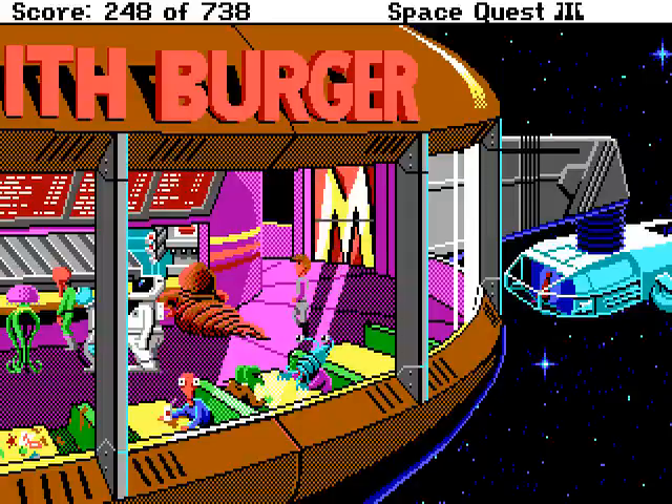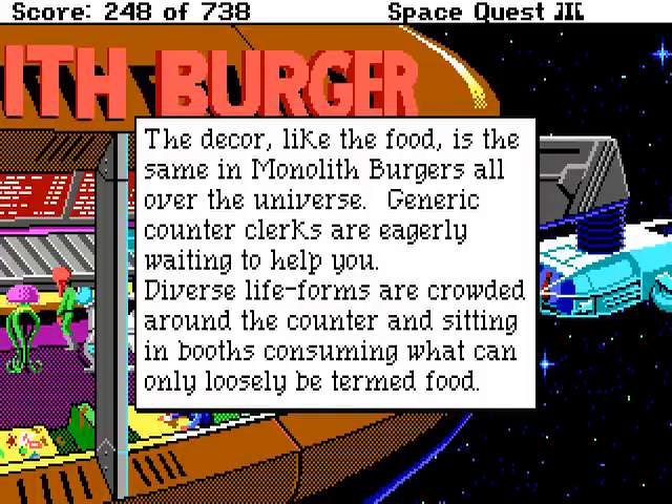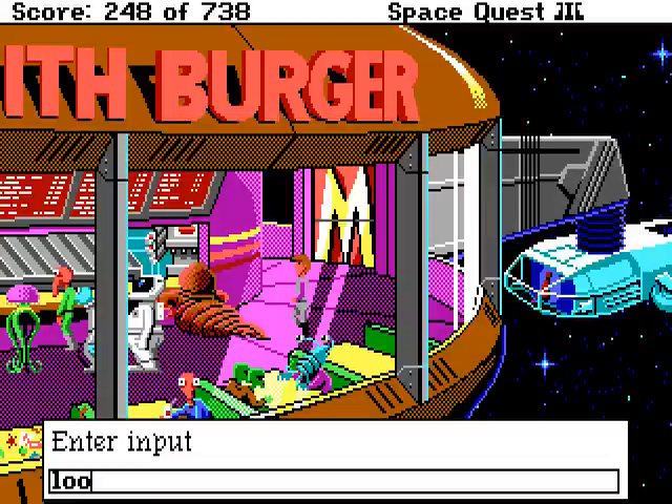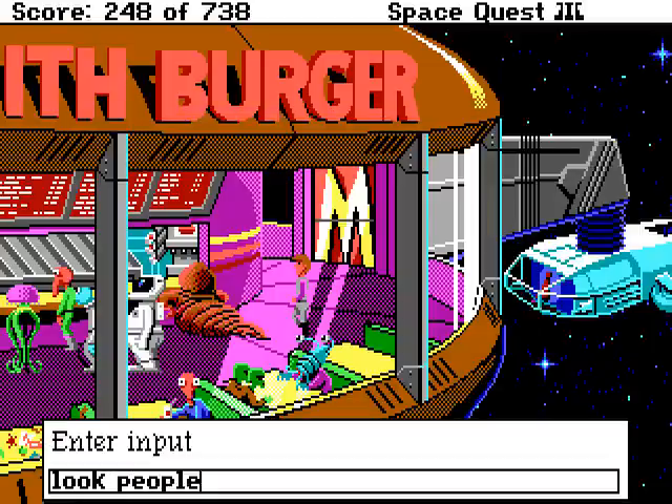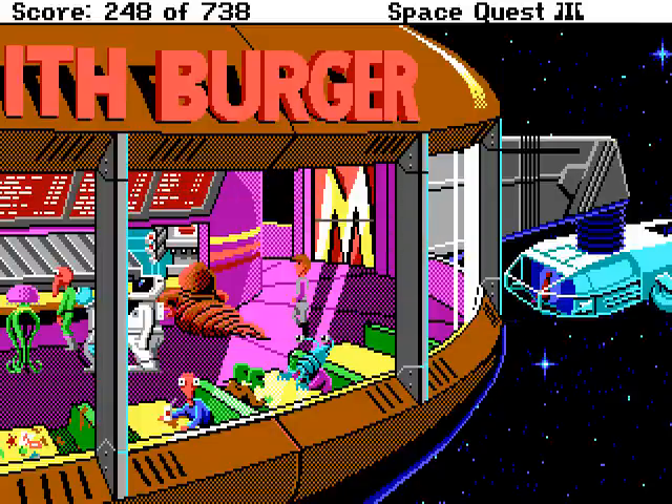Interesting looking place! The decor, like the food, is the same in Monolith Burgers all over the universe. Generic counter clerks are eagerly awaiting to help you. Diverse lifeforms are crowded around the counter and sitting in booths, consuming what can only loosely be termed food. Let's look at some of the people here. Your eyes take in the diversity of alien forms without much interest — after all, you're quite a spacefaring kind of guy.